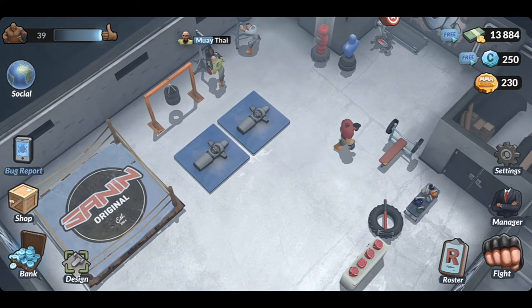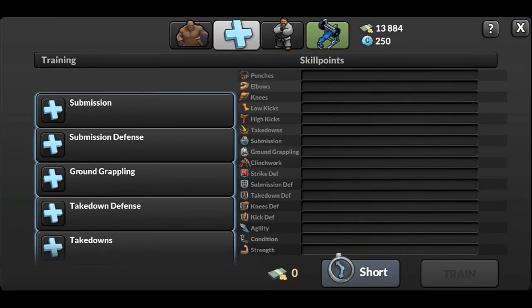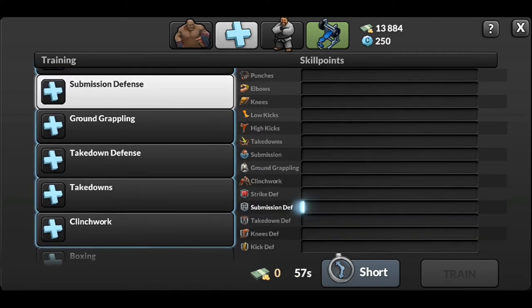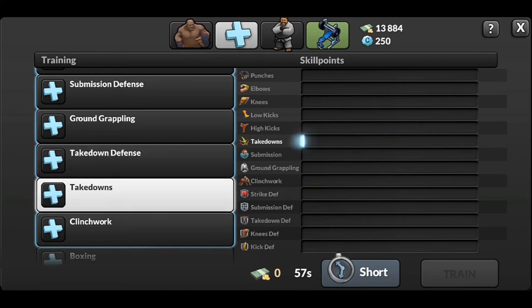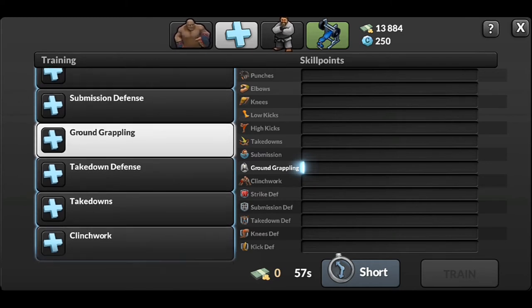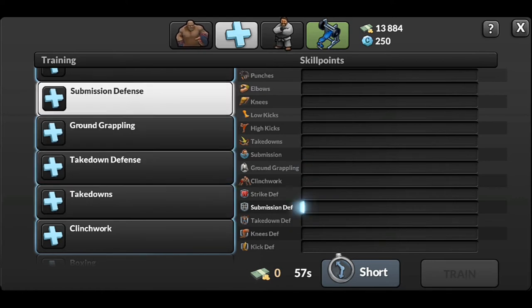If you don't have enough money to buy a ring, go get a grappling dummy. You can see here: submission defense, ground grappling, takedown defense, and takedowns. The only one you can't find here is agility, but you can buy a speed bag for agility.